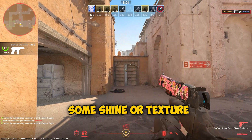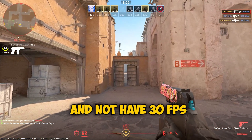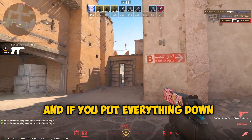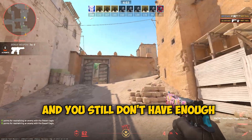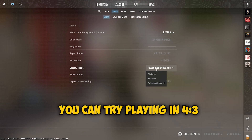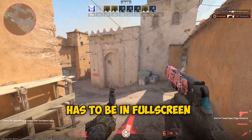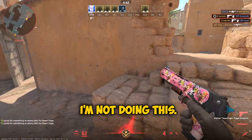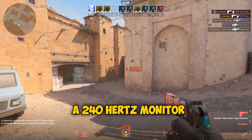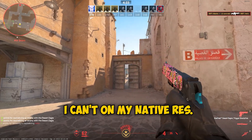Yes, you're going to sacrifice some shine or texture quality on your skins, but if you want to play and not have 30 FPS on a potato PC, this is what you have to do. If you put everything to low and still don't have enough FPS, you can try playing in 4x3 aspect ratio with stretched resolution. The game has to be in full screen for that, which is why I'm not doing it — but I do have a 240Hz monitor and I'd like to run the game at 240 FPS, which I can't on my native resolution.